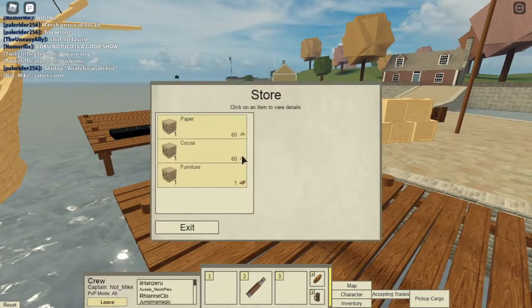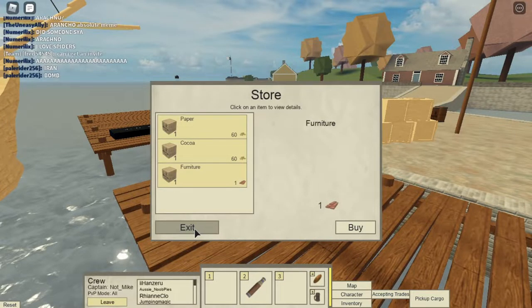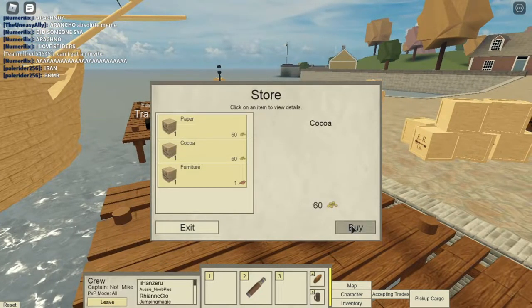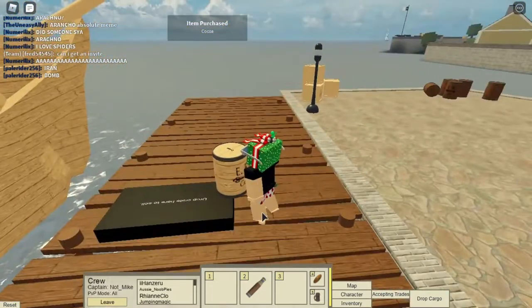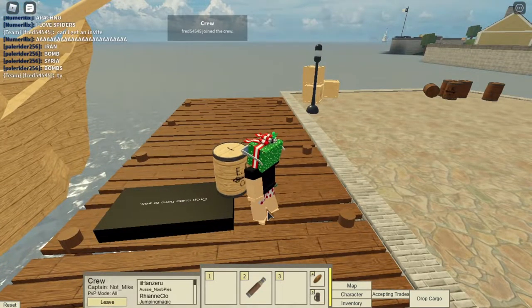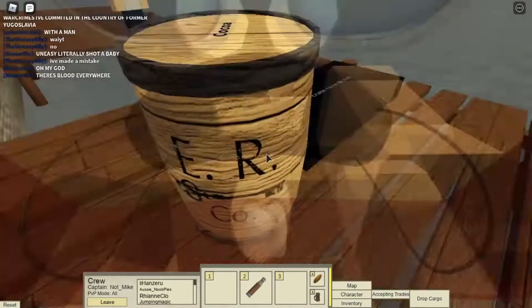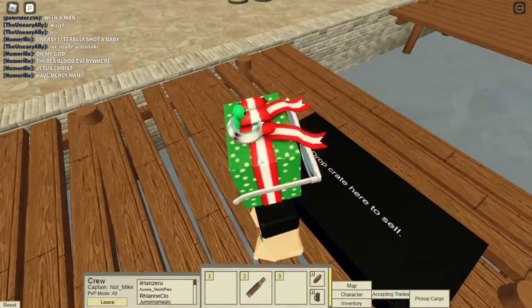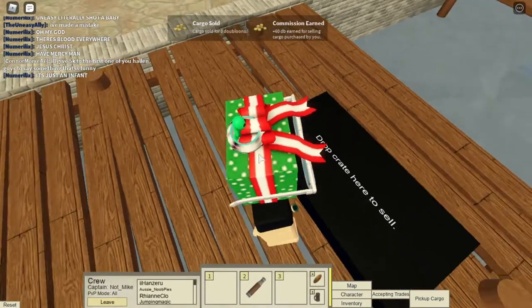Fun fact, ladies and gentlemen — you can buy cargo from Trader Nicholas right here. He sells cargo for 60 pences per cargo, or one piece of wood for furniture. And when you come across one of these black drop zones, you can drop the crate there to sell.